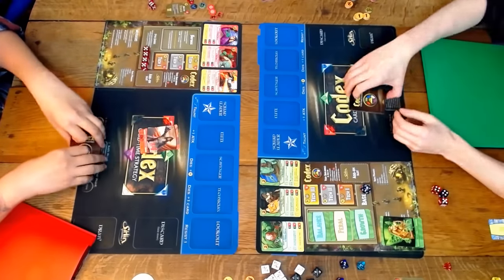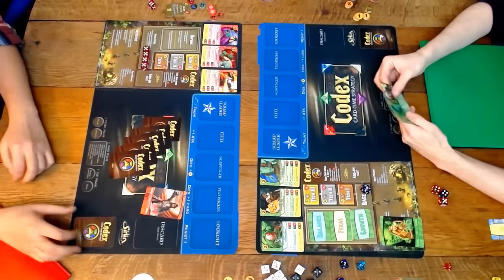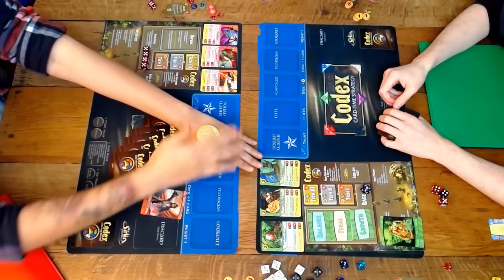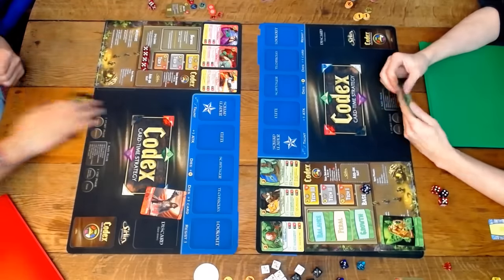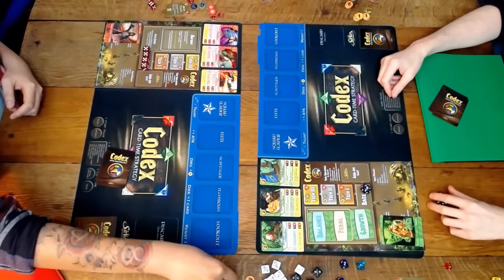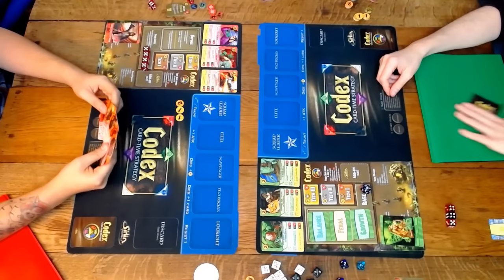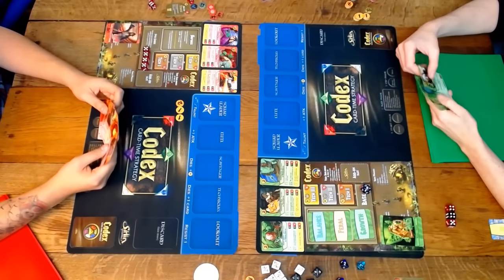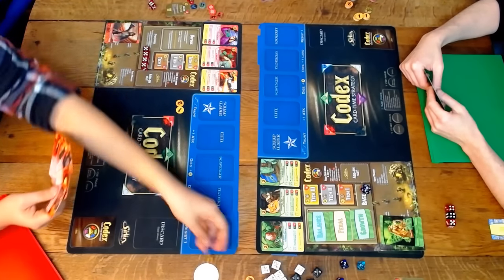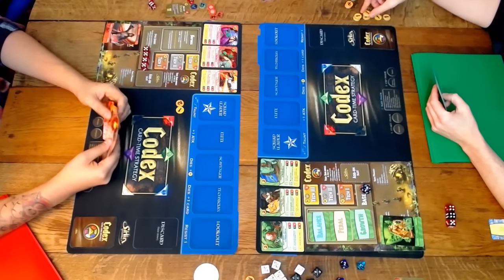Now we have three heroes in the command zone instead of just the one like in the starter set. That means we're going to have a lot more options as far as hero selection goes. It also means that our codex is now three times as large in terms of what we can take. Looking at the green side, I have balance, feral, and growth as my three tech lines.